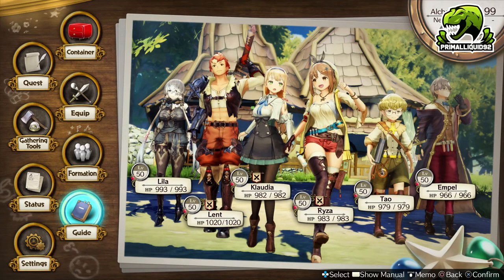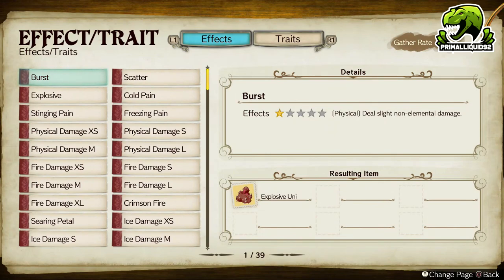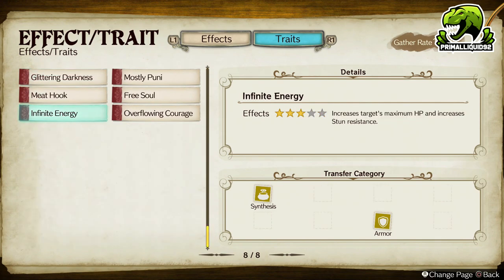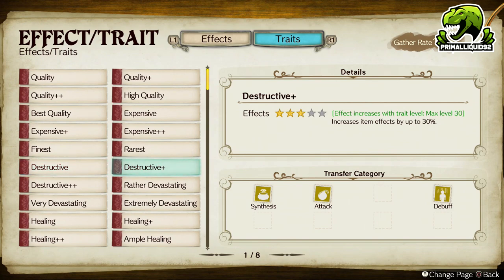Traits in Atelier Ryza have had a serious overhaul when compared to previous games. For example, there's no combining traits or anything like that anymore. All traits now can't be gotten on their own — the only difference is they have levels. So for example, like this Destructive Plus, its effect increases with max trait level, max level 30+. And you can level traits up by combining two of them — if I add a level 15 Destructive Plus and a level 10 Destructive Plus and combine them, that would give me a level 25.